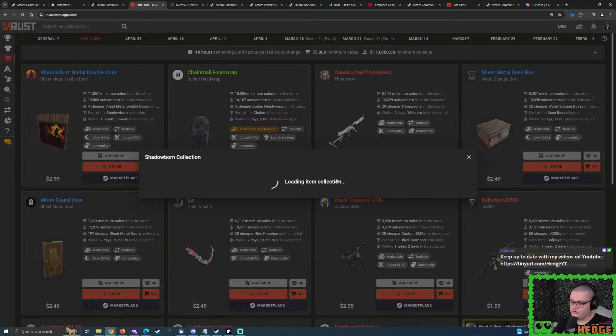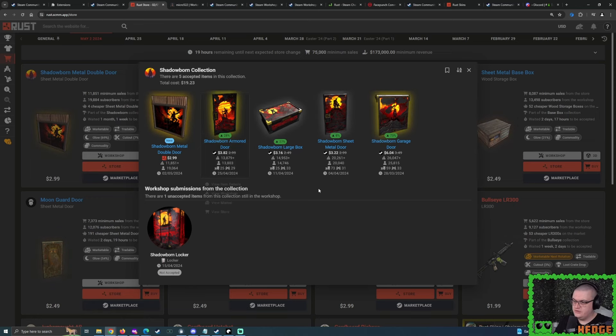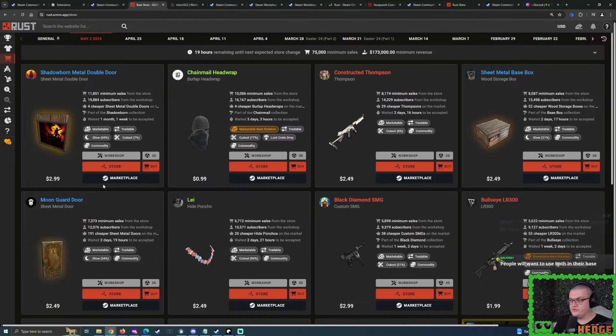With all the Shadowborn skins, each time we saw a brand new deplorable skin accepted, the pre-existing ones just kept spiking in price. When the shipment door was accepted, the garage door went up. When the large box was accepted, both went up. So with every brand new one, all the pre-existing ones have worked out ever so nicely. I'm feeling pretty confident. For price, I think I'm going to go pretty strong on it — I'm thinking $1.80 to $2.50.